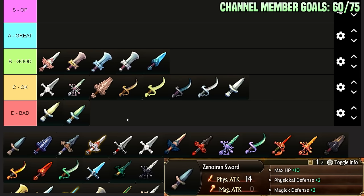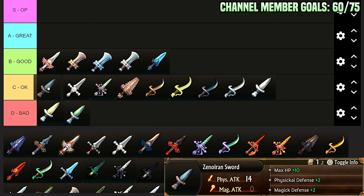Zenoiron Sword from the black market: HP plus 10, Physical and Magical Defense plus 2, 14 attack. This is like a good filler sword until you get something better, just to make a unit more tanky. Especially useful on a thief getting one-shot — this can allow them to tank a hit and improve damage a little in early game. Beyond that, I don't recommend getting this from the black market; they're kind of a waste of money. But they can be nice if you really want the durability.